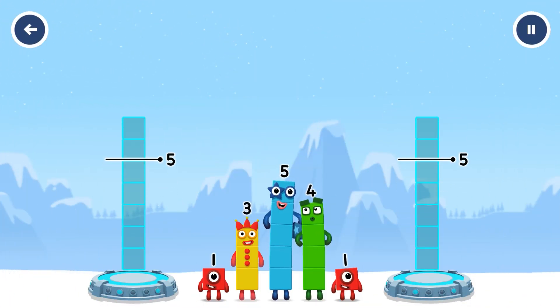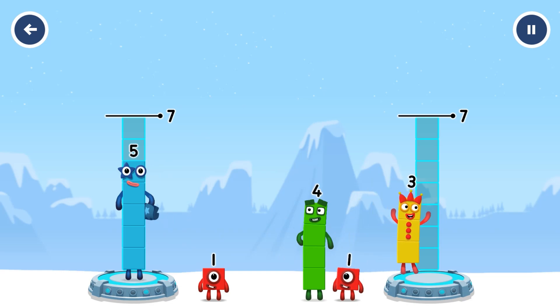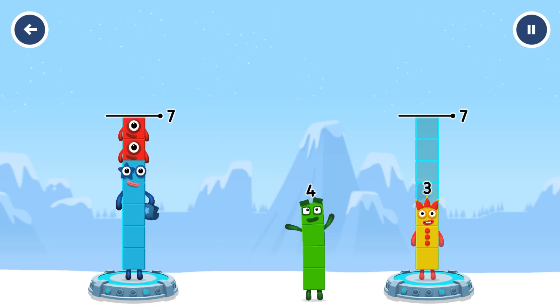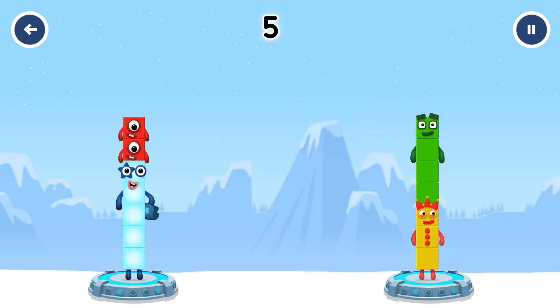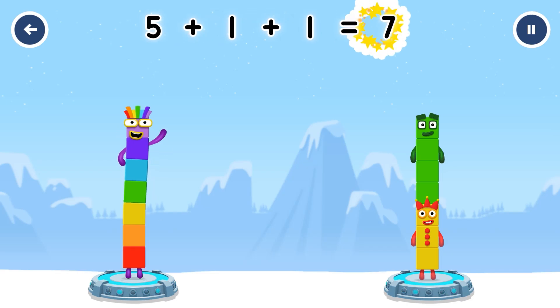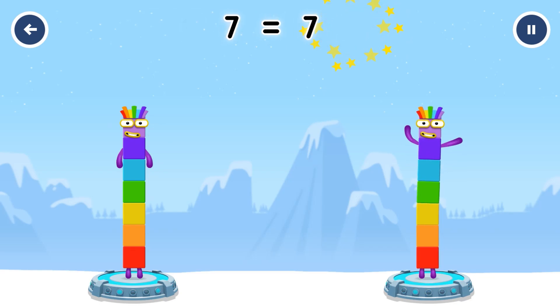Share the number blocks evenly to make two groups of 7. Correct! 5 plus 1 plus 1 equals 7. 3 plus 4 equals 7. 7 equals 7.